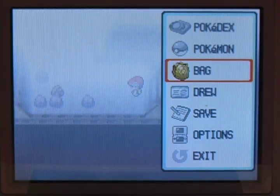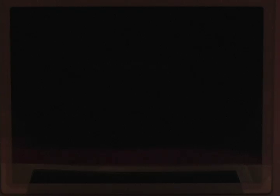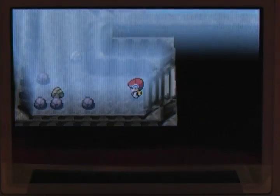This is where the Feebas are. You're going to notice it's foggy. The essential HMs for this are going to be Defog, Surf, and Strength. We've used Strength, we've used Defog, and the next step is going to be Surf.